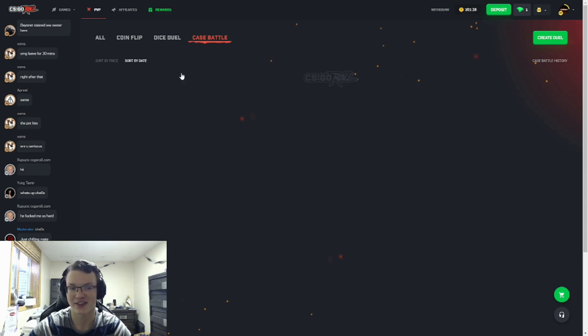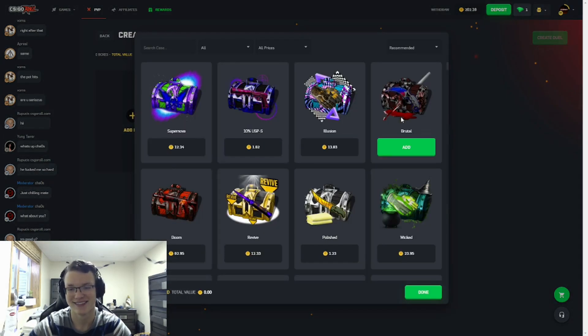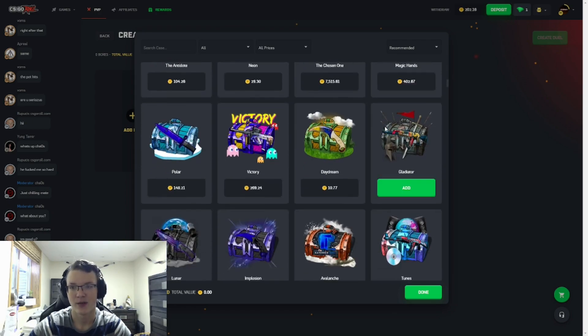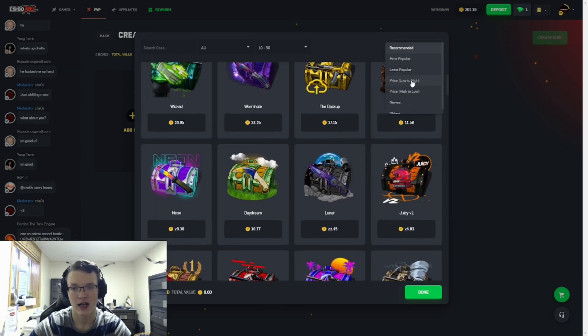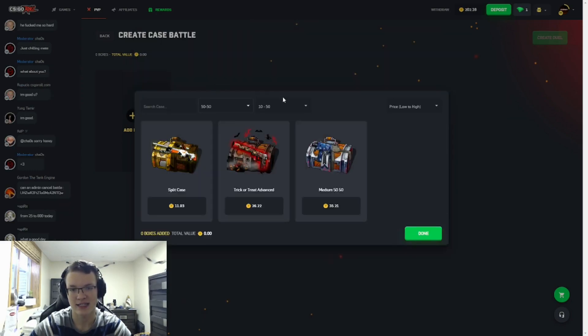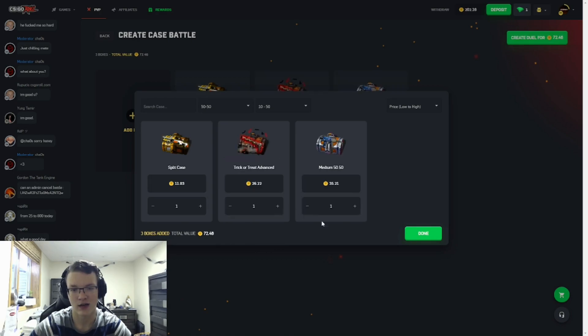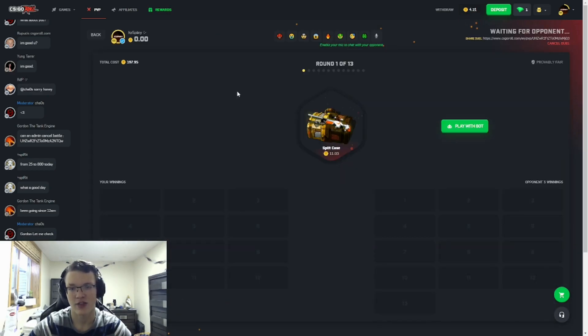Let's get into today's video — we're gonna be doing something a little dumb. We're gonna start with an all-in. Let's load up a high real quick so I can give everything a proper look over. Let's do 50/50 cases for this all-in — I think that's the best idea. We can add all of these and make a really interesting battle. Perfect — a 13-case all-in battle.